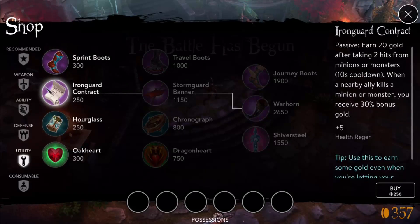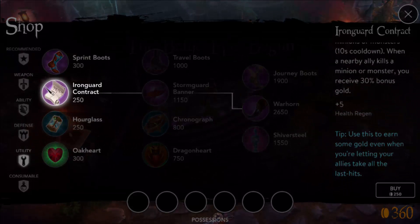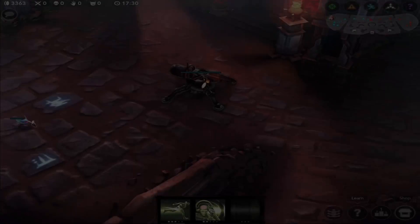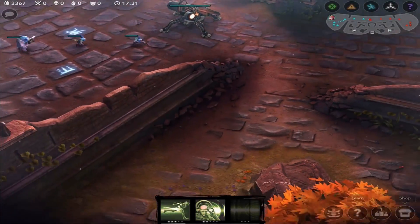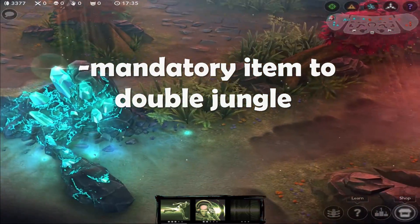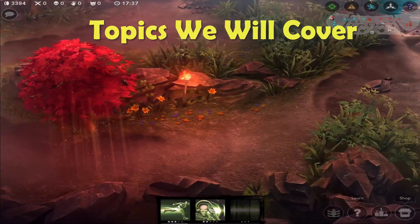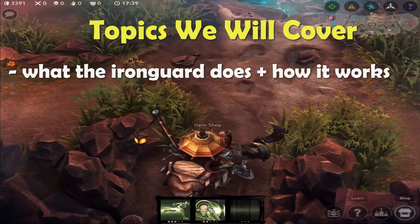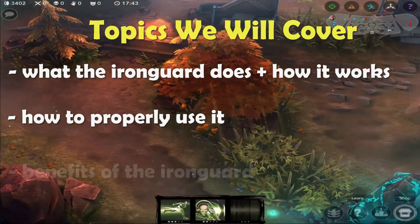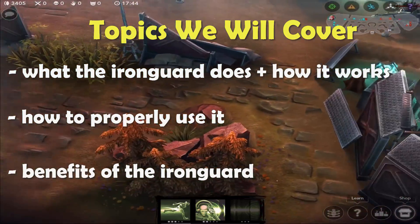Hey, what is going on guys, this is Ben here and today we're going to be looking at a highly requested video on the item the Iron Guard contract and how to use it properly with your team in the jungle. Learning the Iron Guard is important because it's almost a mandatory item for your team to be successful. The three main topics we're going to cover are what the Iron Guard contract does and how it works, how to properly incorporate it and use it with your team, and the benefits of the Iron Guard.